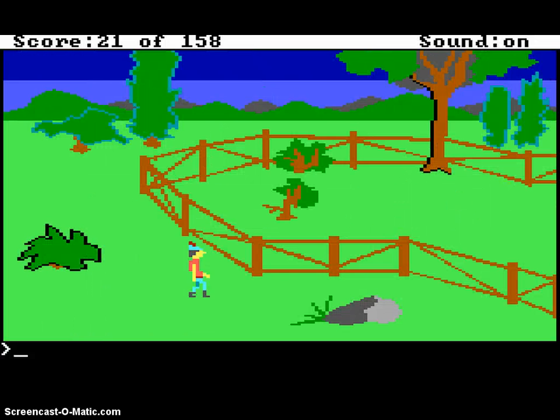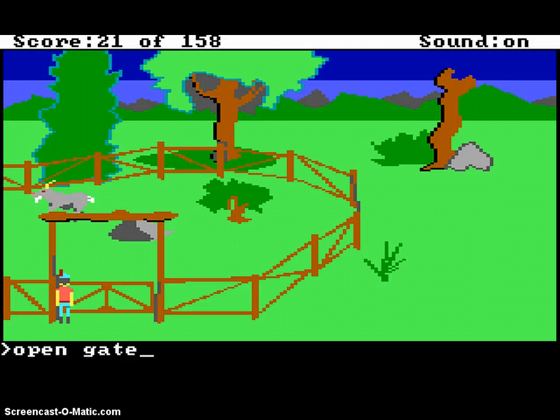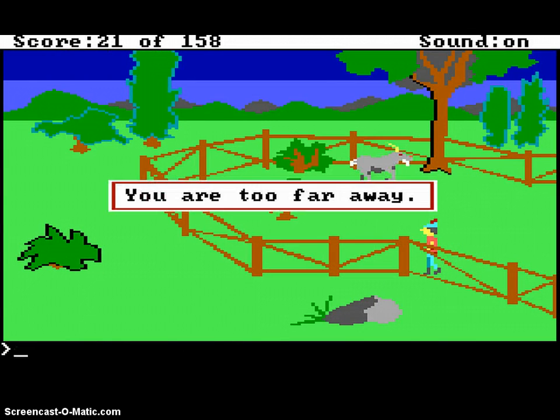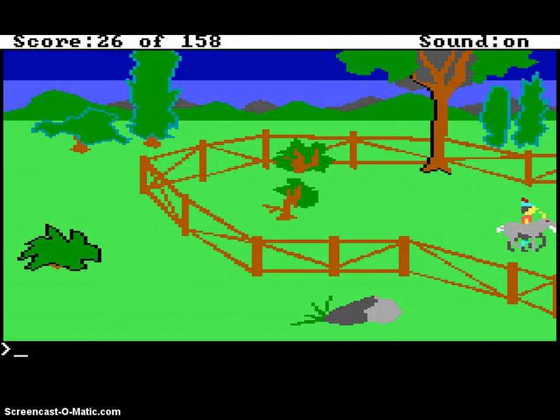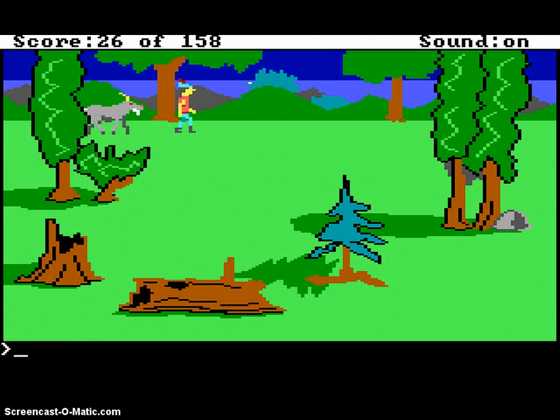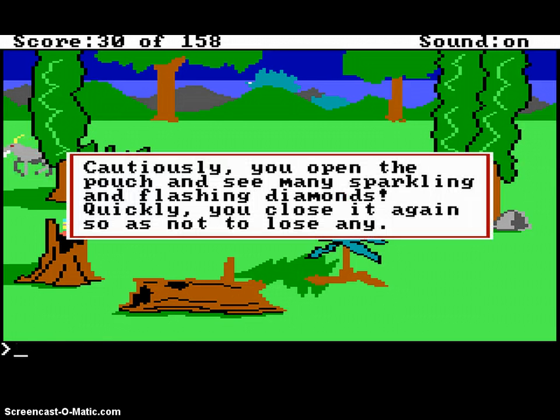Sometimes fast mode is good. I have to do this all over again. There we go. Now I have to get to the troll bridge. The goat is not very smart. Look in stump. Get pouch. Look pouch. Look in pouch. Diamonds!